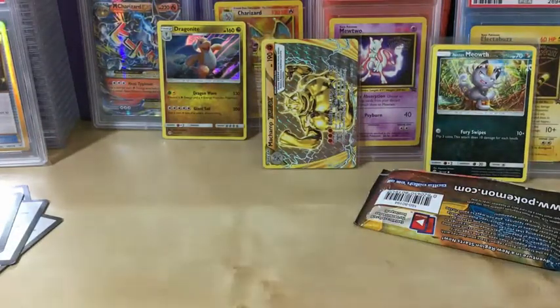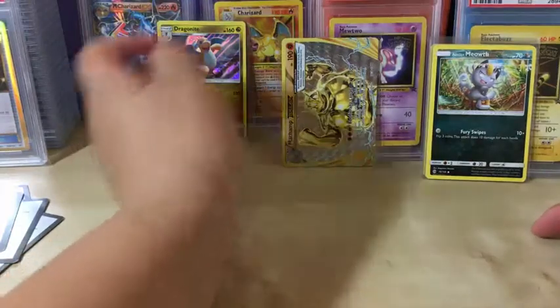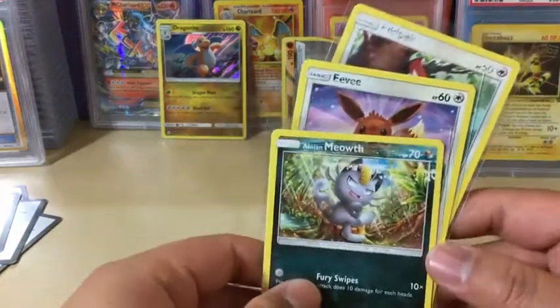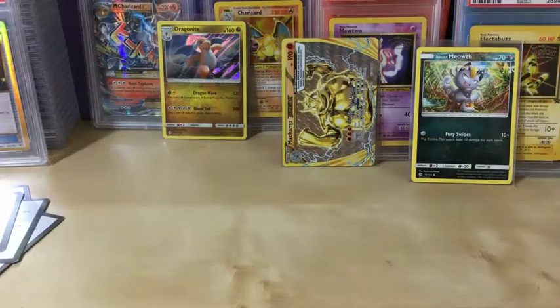So overall we did pretty good, I must say. We didn't get anything in holos per se, but at least we got a Machamp Break and a Dragon Knight. But what makes this more worth it is these error cards — I really like getting error cards. A three-pack error — that is pretty exciting! Anyway, if you guys enjoyed the video, please remember to leave a like, comment, and subscribe for more future videos, and I'll catch you guys in the next one. Bye.